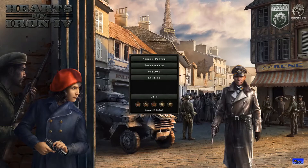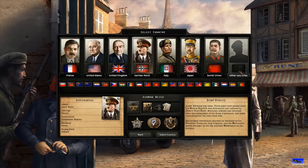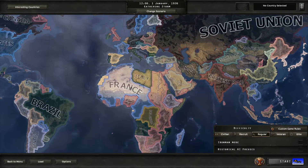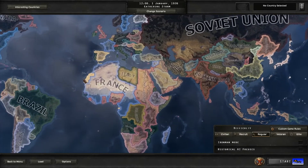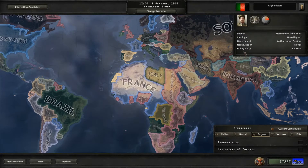Welcome to my YouTube series called 'Every Minor Nation A to Z Country Guides.' The plan is to play every single country in Hearts of Iron 4 from A to Z, starting with Afghanistan and ending with Yunnan - the last country alphabetically. So the first country we're going to be playing is Afghanistan.